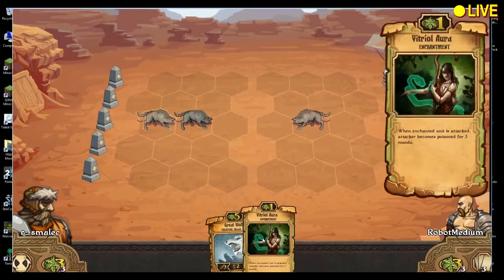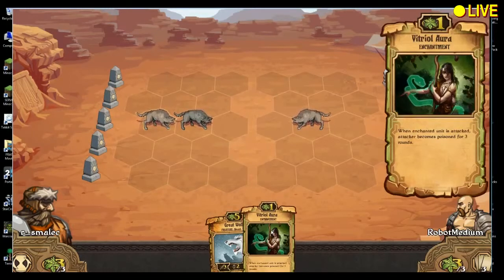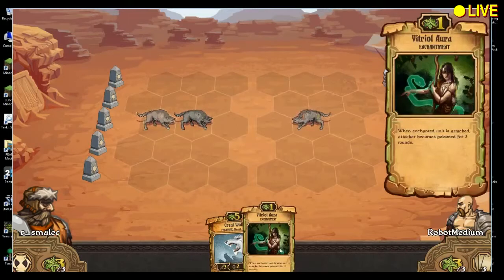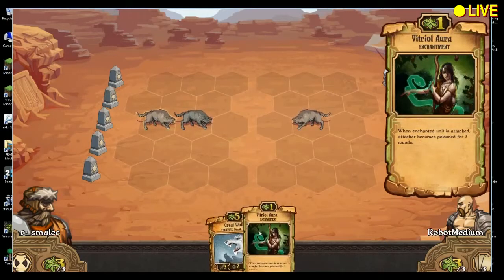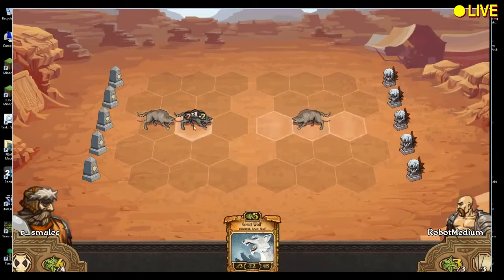I got this Vitriol Aura enchantment. If he was at a one countdown, I would put it on this guy, but since he's not I'm just gonna turn it into resources. If I put it on this guy, when he gets attacked the opposing person will get poisoned. But this guy's not gonna attack me for two turns — it's not a great card. My wolf will kill his wolf next turn before he gets a chance to attack me. I would burn it for resources, still working towards getting that Great Wolf out. Should I bother moving? No, you want to stay where you are so you can react to wherever he moves and chase him down.